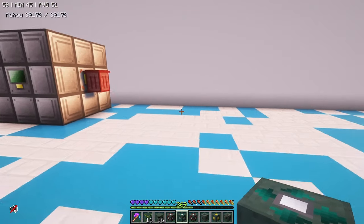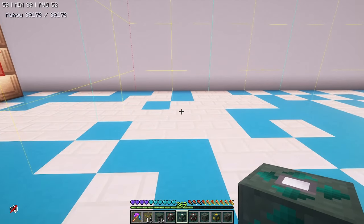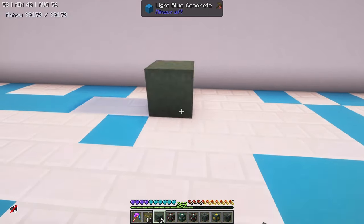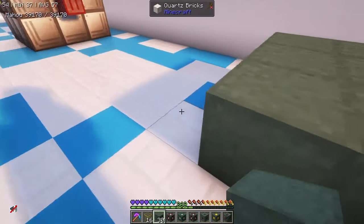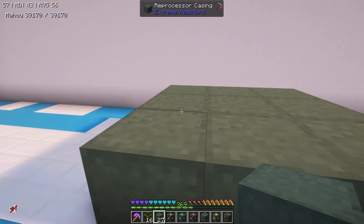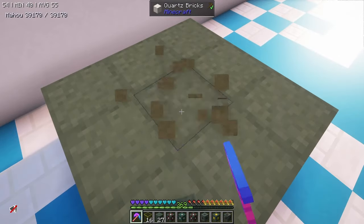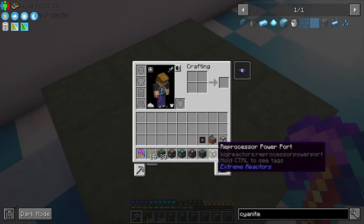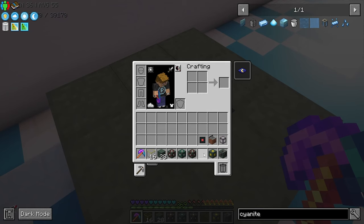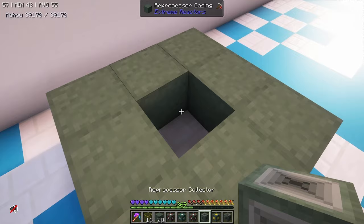I'm going to quickly check the chunk borders. The reason I'm doing it in a single chunk is because it's better — you don't want the structure crossing a chunk boundary, as that can cause issues later on. This middle block needs to be the reprocessor collector — and that does require netherite, so you are going to have to go into the Nether for this. I'm going to build this seven high.